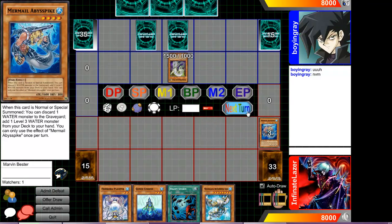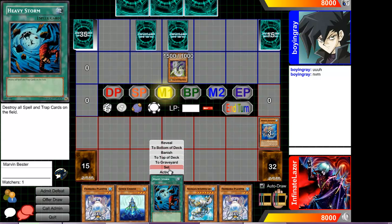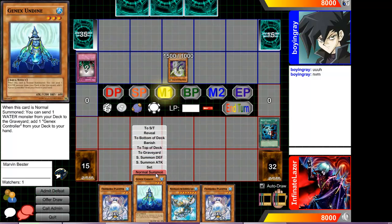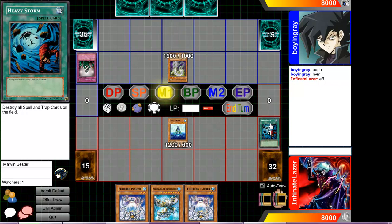Just wanted an extra water monster in the graveyard. Not too bad. It's going to heavy storm. If you Starlight Road me, I'm going to cry. Oh, DNA Surgery. Nice. Gnex Undine is too broken, and Deep Sea Diva too. I'd like to see those cards hit to one or something.